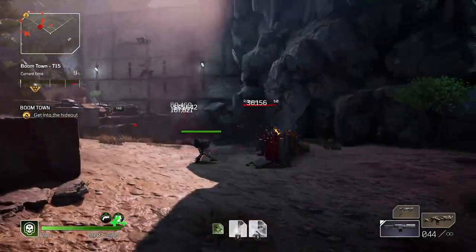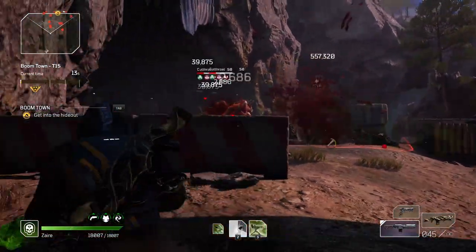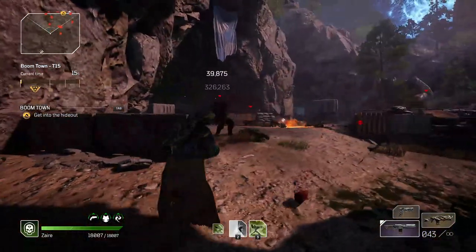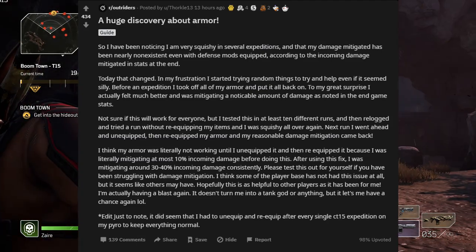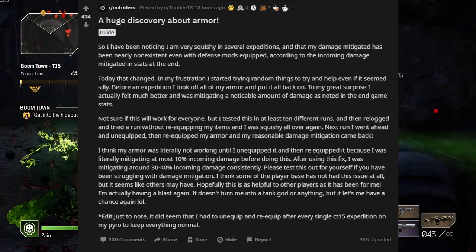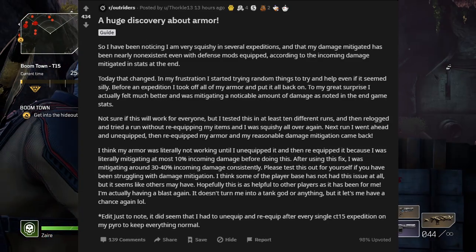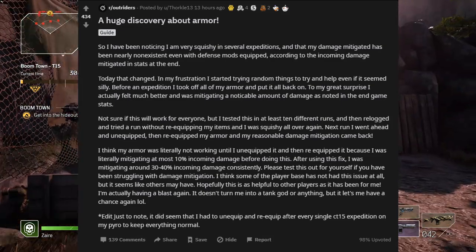The first thing I want to touch upon is a Reddit article I saw whilst scrolling through Reddit. It's by a guy called forcal13 — shout out to you, thank you for the very useful information. Basically what the article says is: 'I've been noticing I am very squishy in several expeditions and that my damage mitigated has been nearly non-existent even with defensive mods equipped, according to the incoming damage mitigated in stats at the end.'